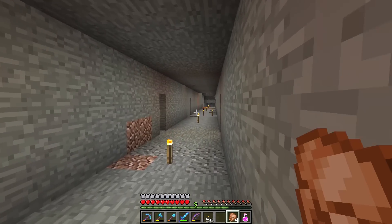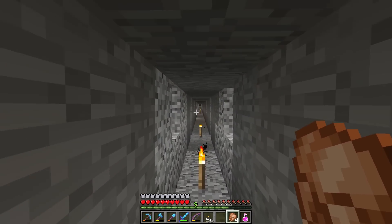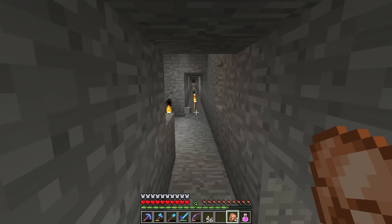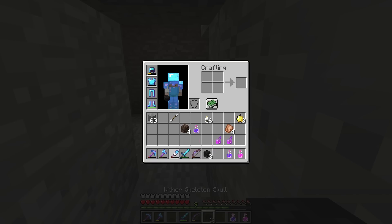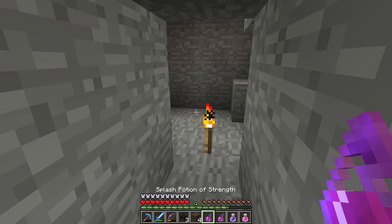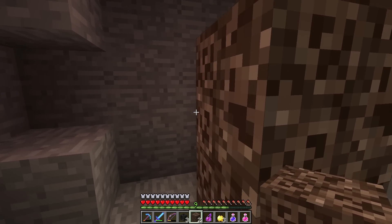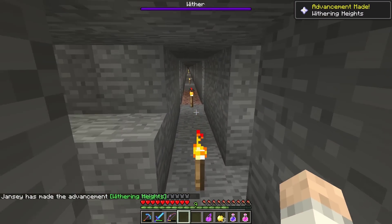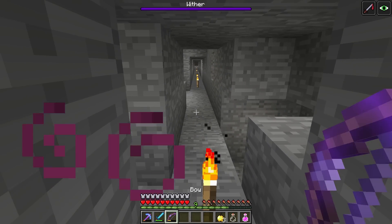I've gone ahead and set a spawn up there by setting our bed. I can hear zombies above us. I've gone ahead and cleared out an area in one of these mineshafts — this is where we started mining at the very beginning of this world, in the extreme hills biome. Little wither spot here. I think I've come somewhat undergeared — I've only got three apples and four cooked chicken, so if we run out of food it's not going to be a good time. However, if I remember correctly, the wither wasn't actually too hard the last time we fought it. Night vision. Okay, explode please — there we go.